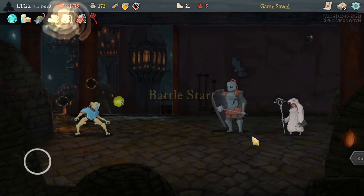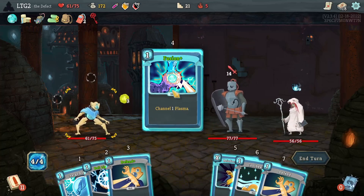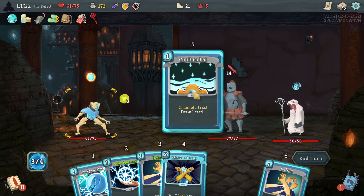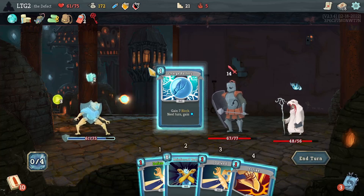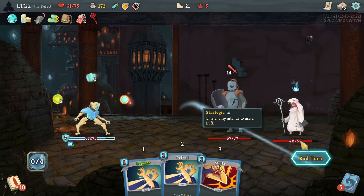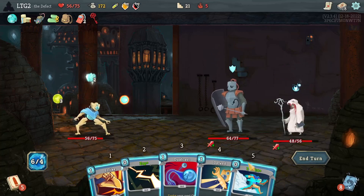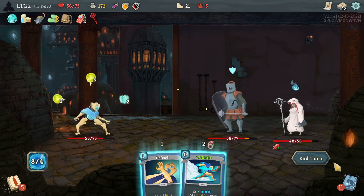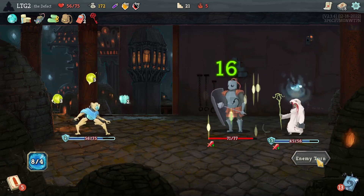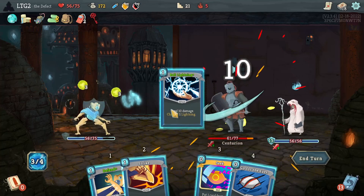Refuse. Bites are pretty good though — I do like them a bit. I'm gonna put you in — play this one, then this one, then this one, then end the turn. Turbo — you came with a Dual Cast of this. What is this turn? Dual Cast, Zap, Strike — end the turn. Seek with nothing in the draw pile — what is this fight?